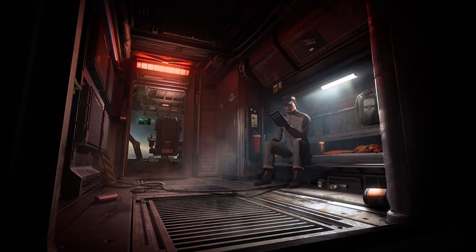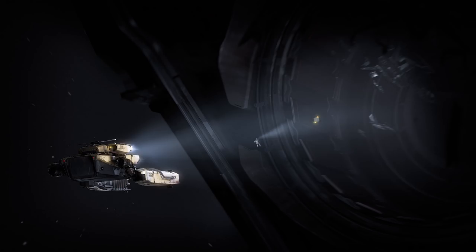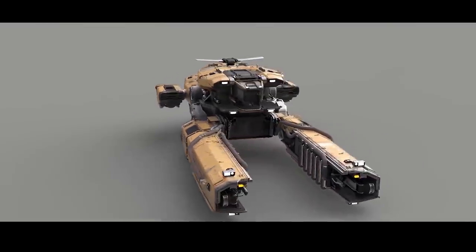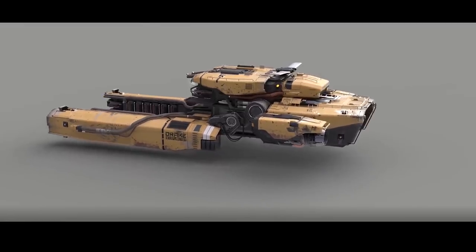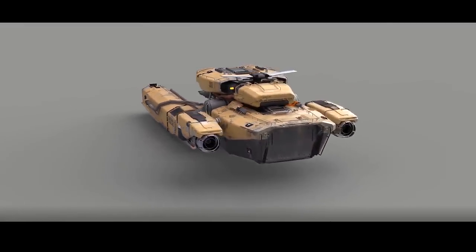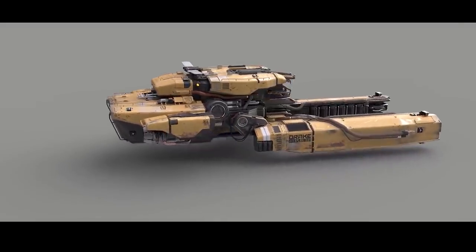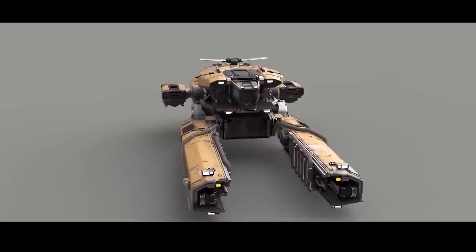The ship has two size one hard points, so not much in the way of weaponry. It has medium armor but relatively weak shields — it's not something you want to have a fight in. It's 33 meters long, 16 meters wide and 9 meters tall, so about 10% longer than a Cutlass but thinner as it has no real wingspan. It's a little wider than the Prospector.